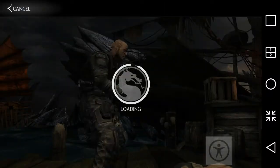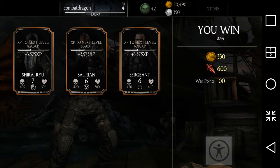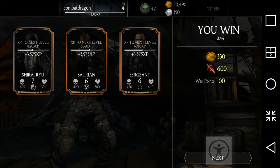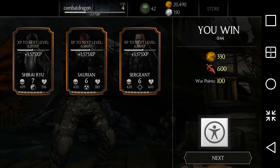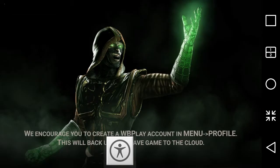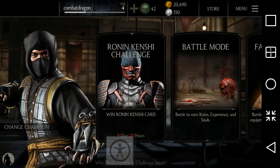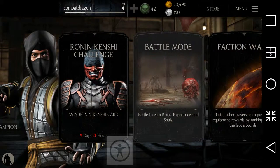That's a victory for me! That's how you play in faction wars. It always gives you extra rewards — you can see I've got 330 gold coins, 600 extra ability points, and about 100 war points. Click next and that's it for faction wars.